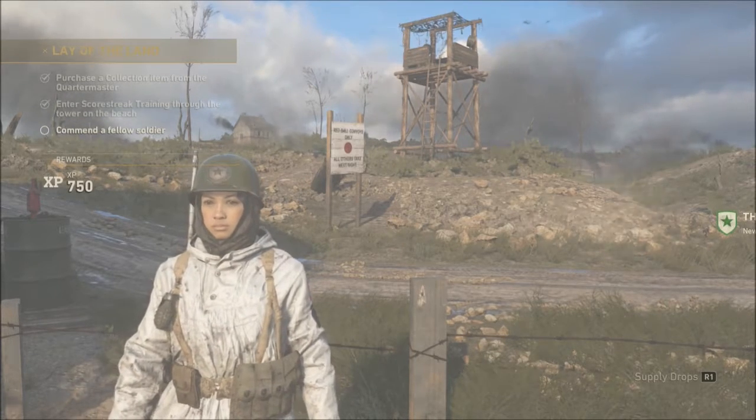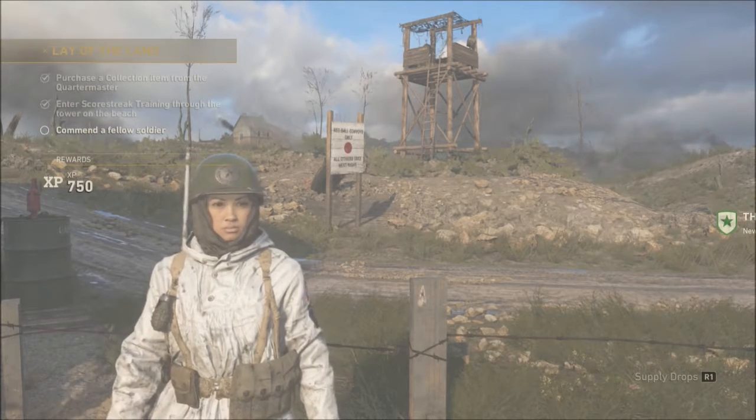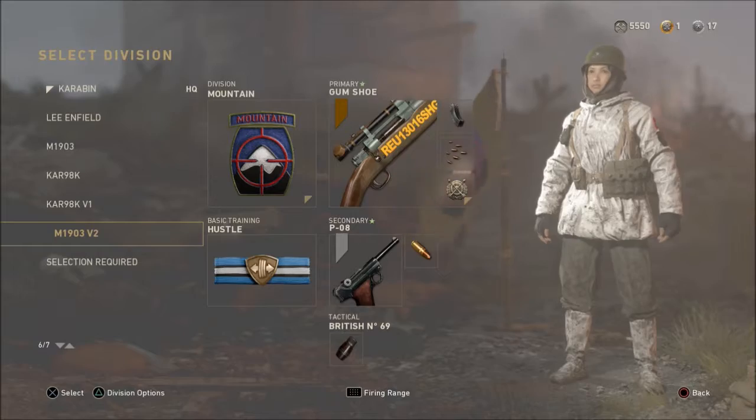I finally hit prestige two, my mountain division is prestige three. We also got two variants, one for the CAR and one for the Springfield. If you've seen yesterday's video you already saw how the Springfield looks.